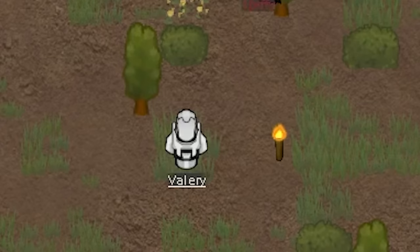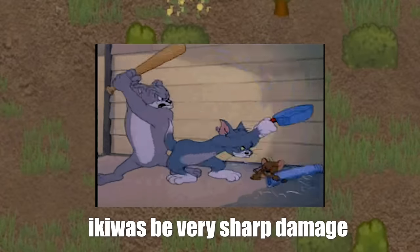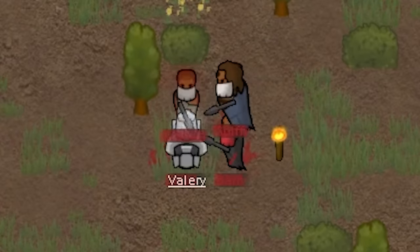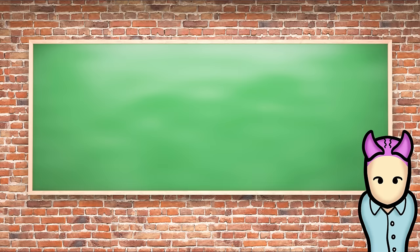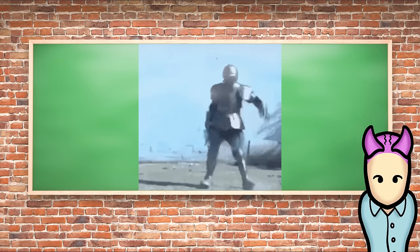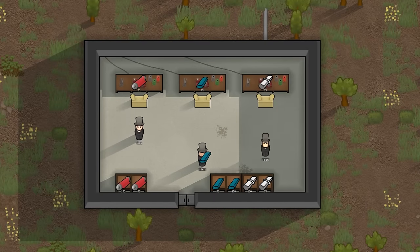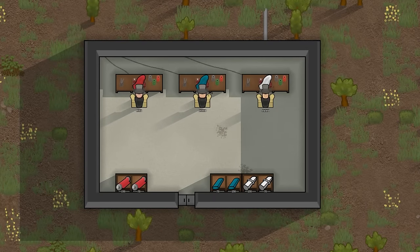Blunt damage is impact damage — great for capturing prisoners since it usually won't kill a pawn. But don't skimp on protection; tribals come in mass and love to wail on you. Anything that helps against sharp damage generally helps against blunt, though not as effectively, since blunt isn't as common. Outside of mods, there are no specific items targeting blunt resistance, but clothing made from devil strand, thrumbo fur, or hyperweave gets the best blunt damage bonus.